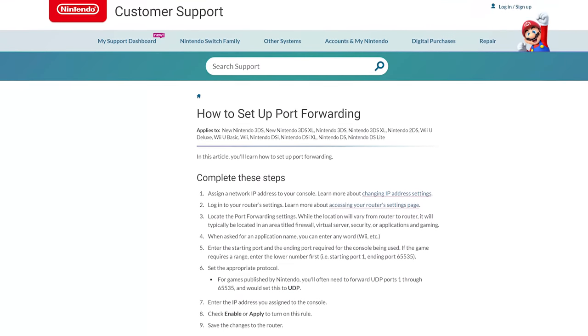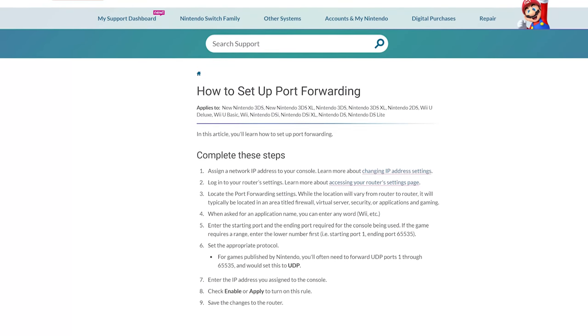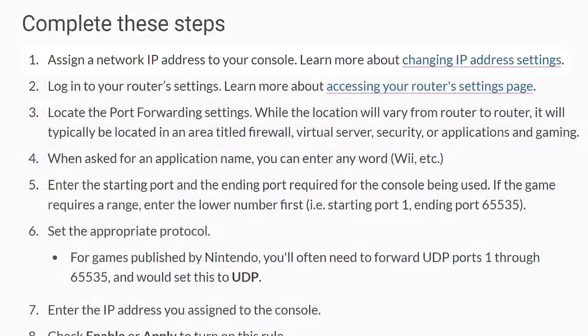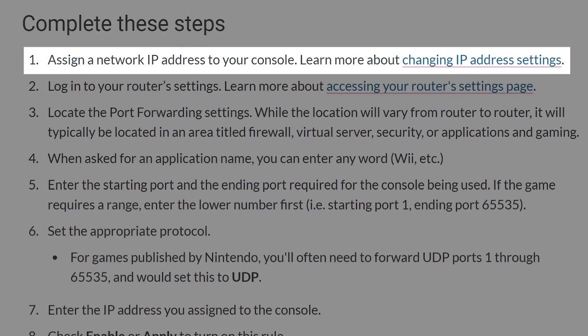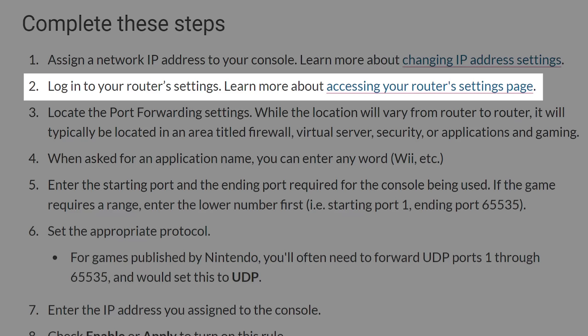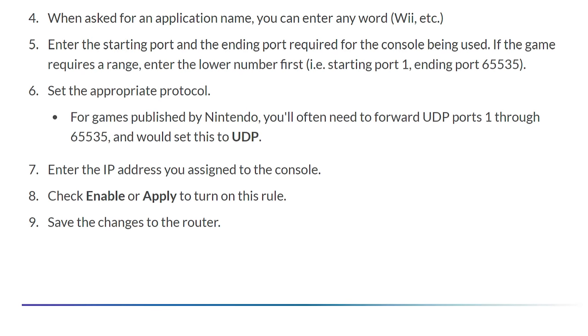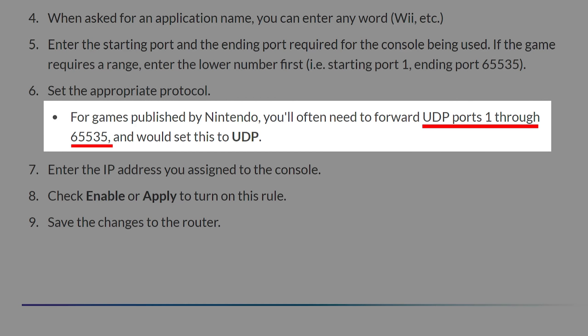For example, here's a page where they talk about how to set up port forwarding. It says assign a network IP to your console, and it has a link to another page. Log into your router settings, locate the port forwarding settings — all seems all right, but then it gets to the part where it tells you which ports to forward, which are all of them.